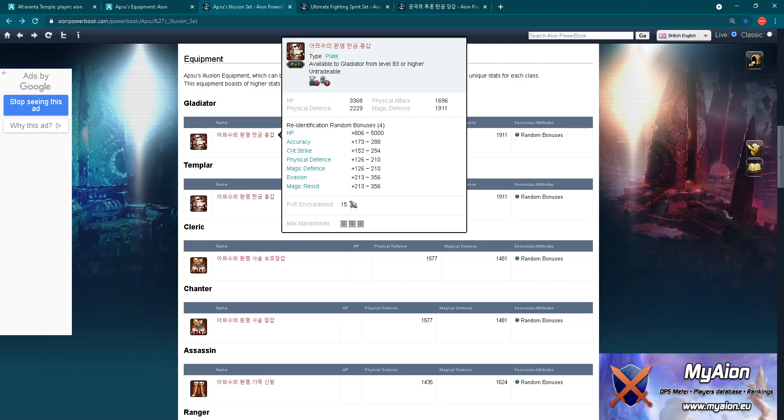Here on ION Powerbook we have lots of interesting information and stats with lots of things translated. This is the Apsu equipment - we have specific parts for each class. Here you can see stats: for example, a plate armor for Gladiator. First, as you can see, we don't have any additional PvP or PvE attack or defense, nothing like that - so this is gear for both PvP and PvE.